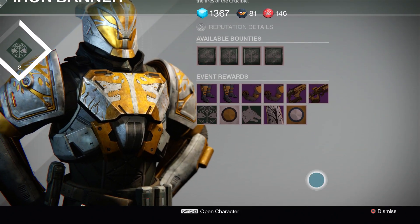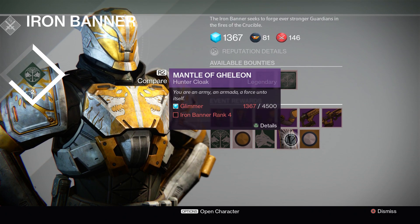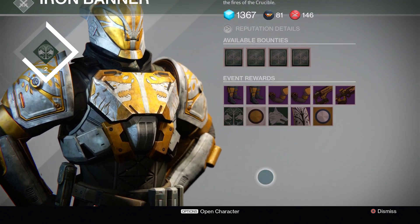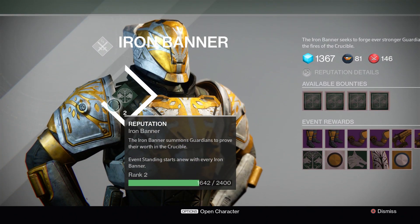The next thing you want to look at is the shaders, the emblems, and the cloak or whatever class item you have. You want to equip all of these — each one you equip is going to boost the amount of experience you get per match, so that you earn your rank in Iron Banner a little bit faster.